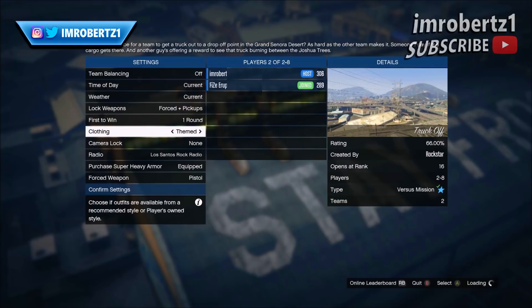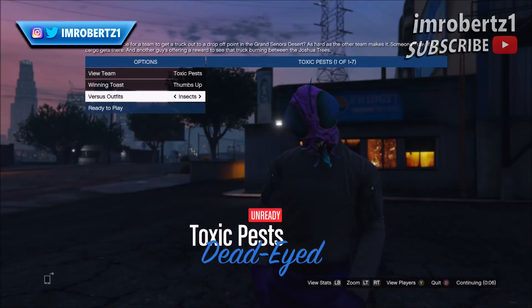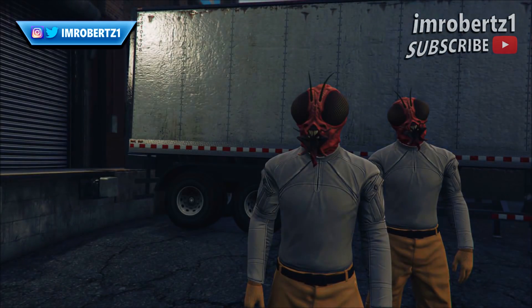Let's get right into the video. The first thing you need to do is go to Jobs, Play Jobs, Rockstar Created, then select Truck Off. Make sure you pick outfits themed to get the colored joggers outfits. Depending on how many players you have, you're able to pick different colored joggers.